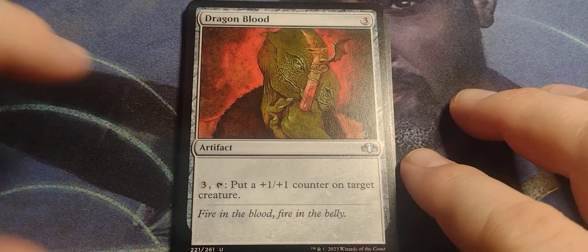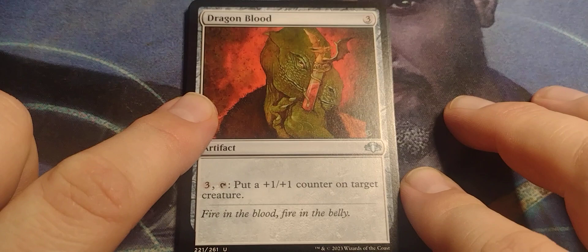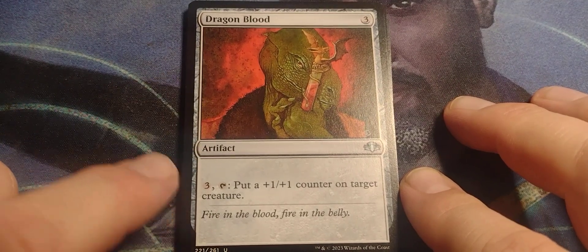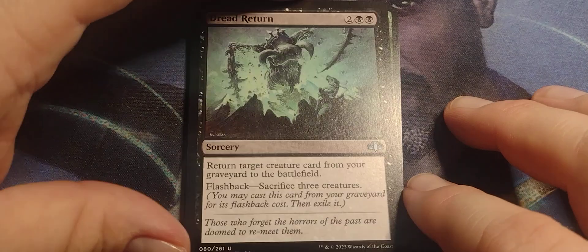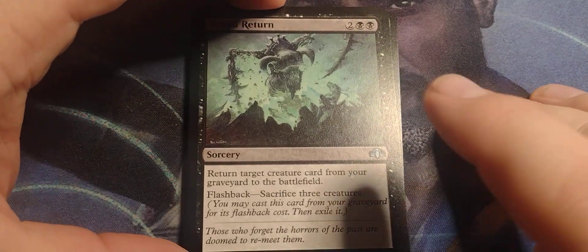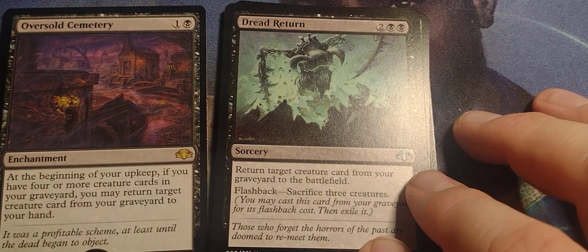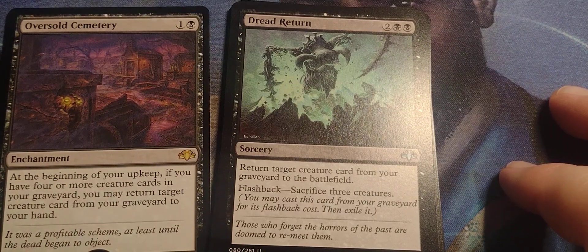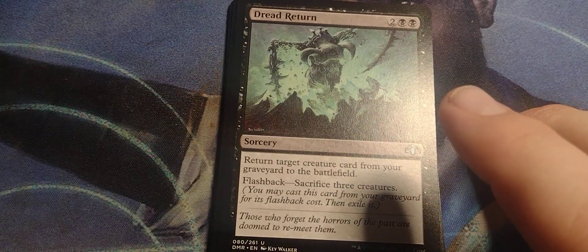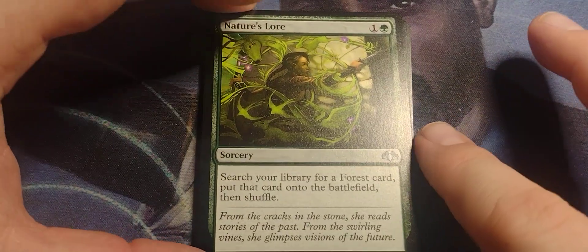I do like Dragon's Blood. Get some artifacts, creatures, or enchantments that can reduce the cost of this, and it becomes really nasty. If you can get it down to one mana — pay one, tap, put a counter on — boom, that becomes dangerous. Even teaming it up with Dread Return: sacrifice three creatures, put them in your graveyard, then put one of those creatures back in your hand with the Cemetery, get a play set of that going. Reanimator — reduce, reuse, reanimate.